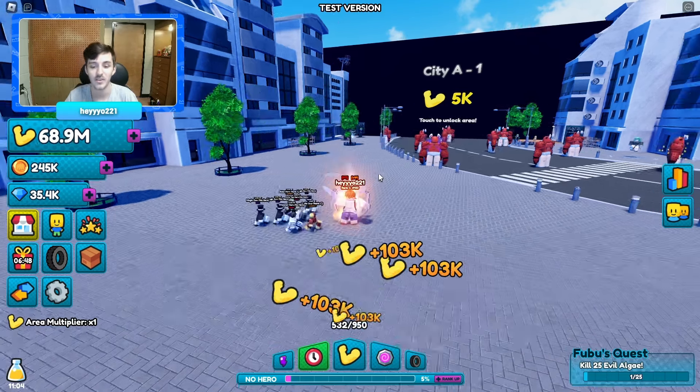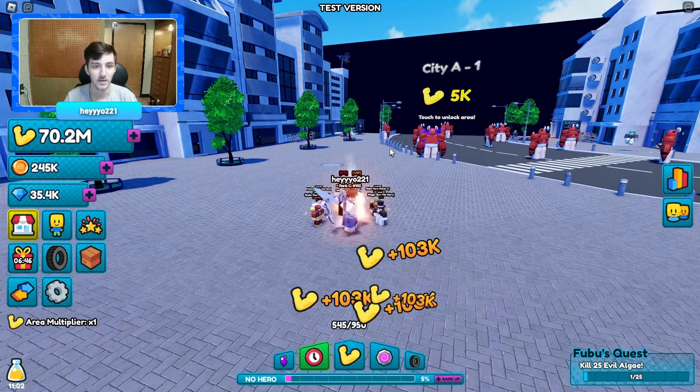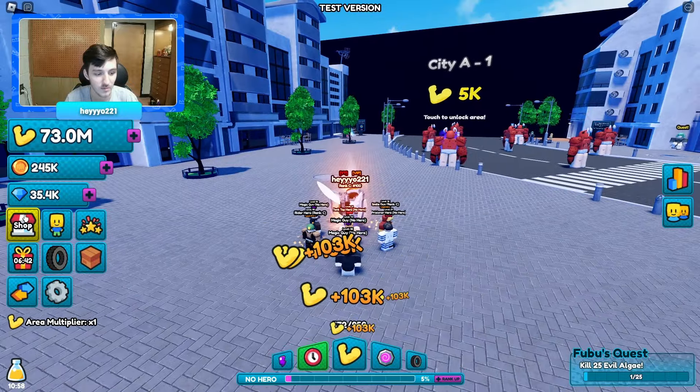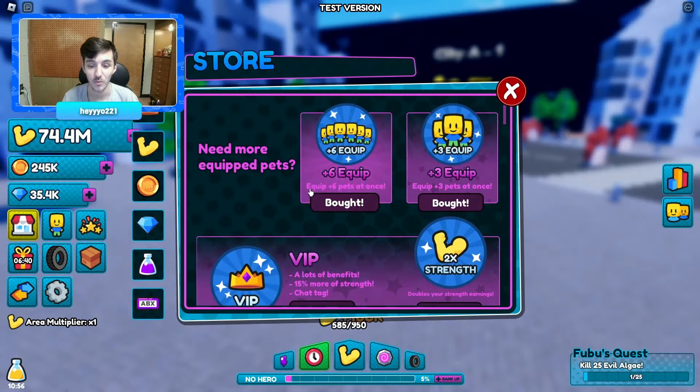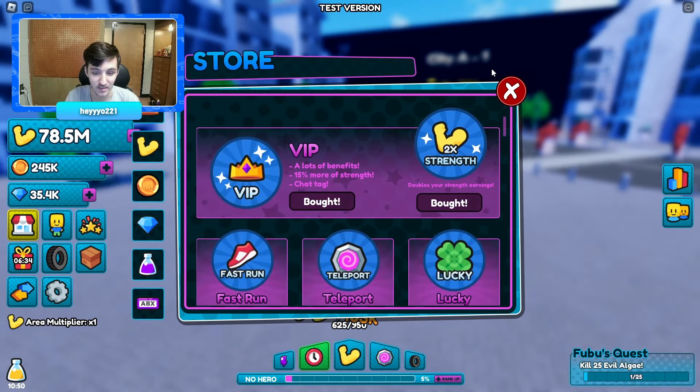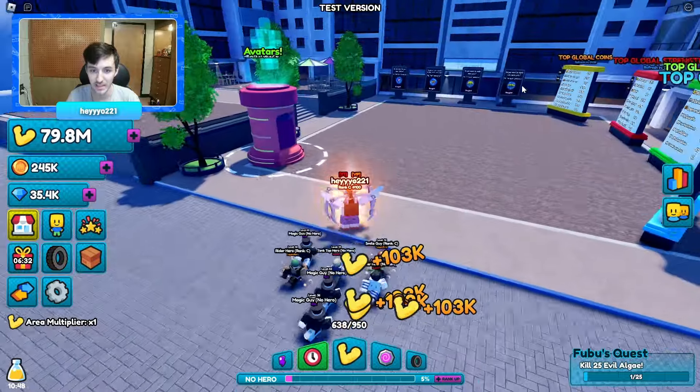Welcome back to another video about One Punch Sim. We have the YouTuber thing and all of the passes. Let's go through them one more time — we have nine more clips, which is crazy, and VIP which gives us a lot of benefits: 50% more strength and a chat tag.